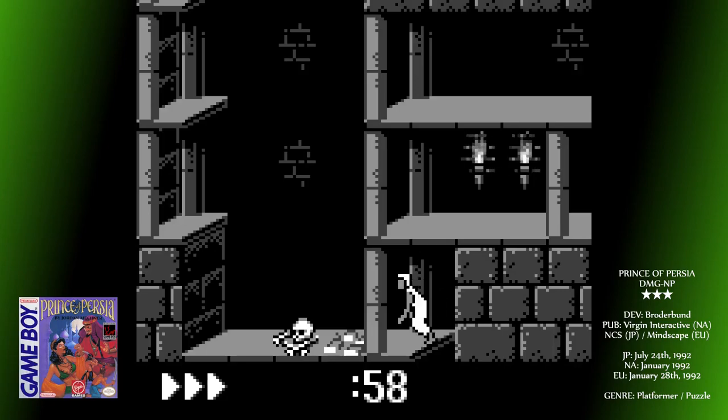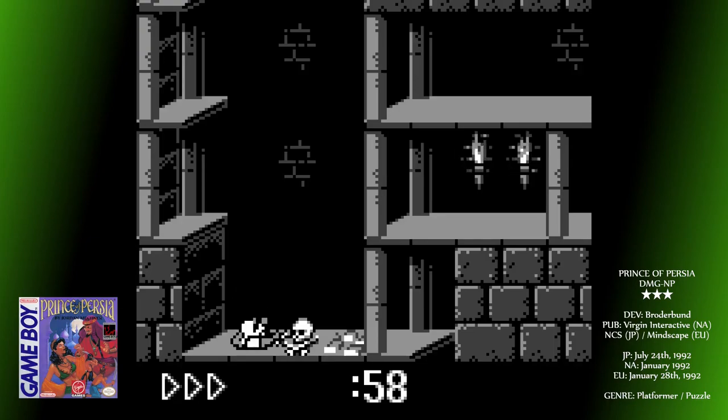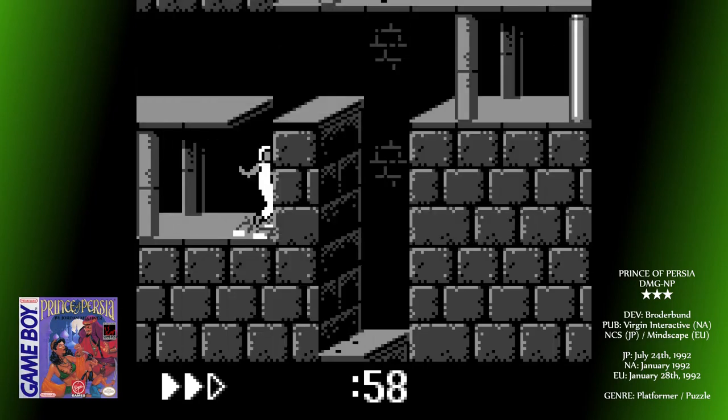You get three hit points to start with, which can be extended by drinking potions you'll find around the place. The level layouts are varied and non-linear. You'll often have to find floor switches that open gates somewhere else, navigating in all four cardinal directions around this temple maze with plenty of backtracking. There are death traps all over the shop, whether retractable spikes or inescapable pitfalls. And you'll die a lot — believe me.